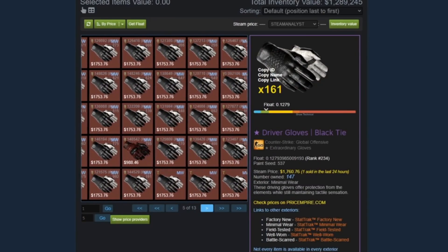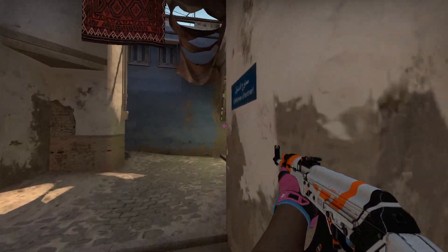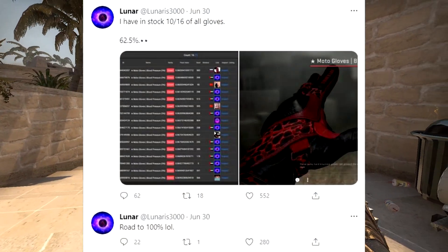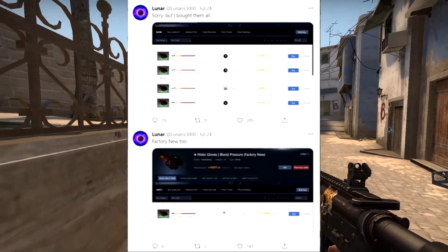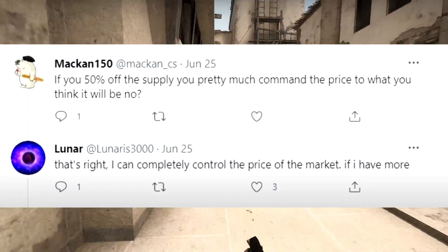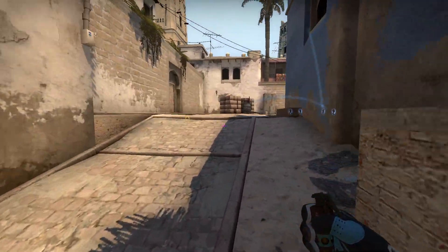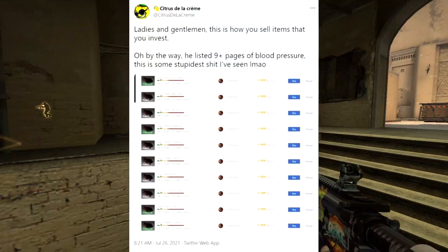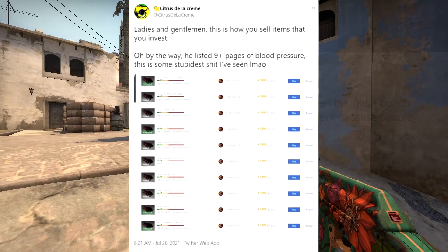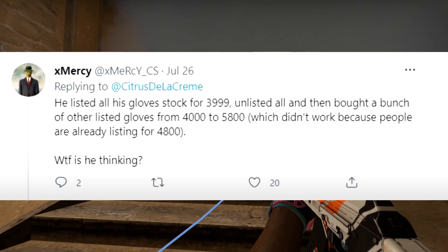So let's take a closer look at his glove empire fiasco and how it ended up being part of his downfall. Lunar had this weird obsession with buying gloves like the Bloodhound Gloves and Black Tie variants, specifically in minimal wear and factory new versions — so incredibly rare and limited gloves. He was aiming to get 100% of the supply in the world because he was under the impression that this would give him the ability to sell them at any price he desired. But he wasn't patient enough at all with any of these gloves, and nobody really likes these gloves to be honest. He listed 11 pages of these gloves on Buff, but he ended up unlisting them all within a day later.